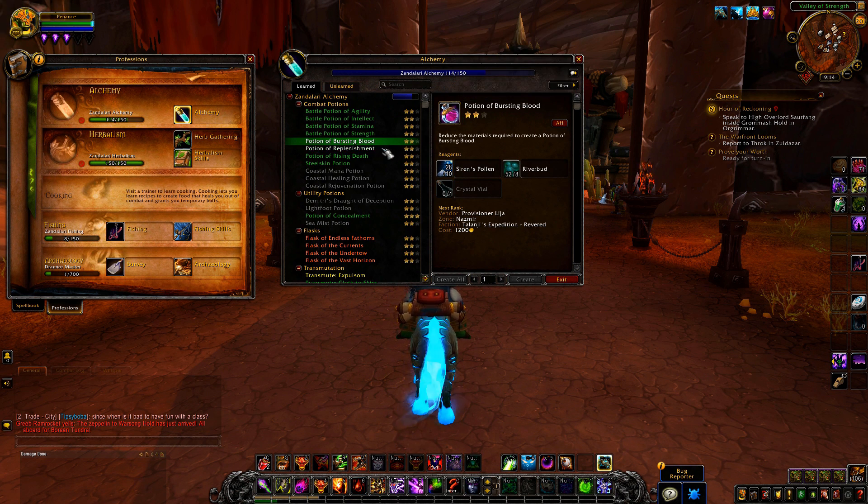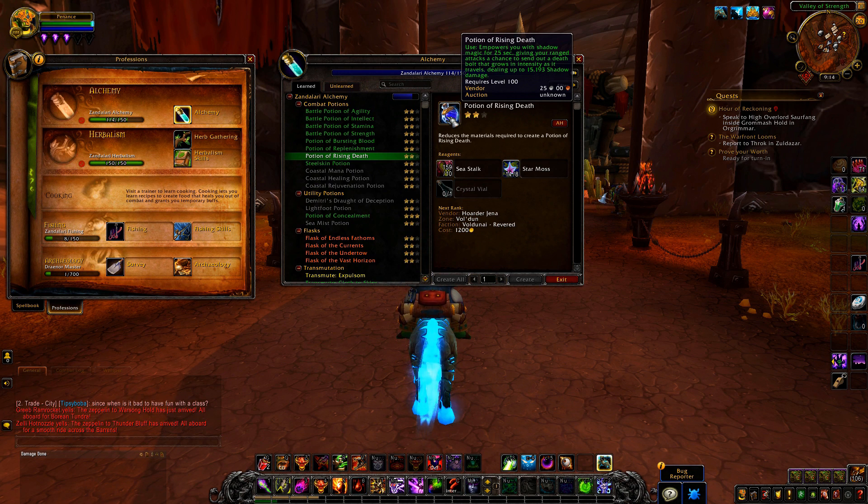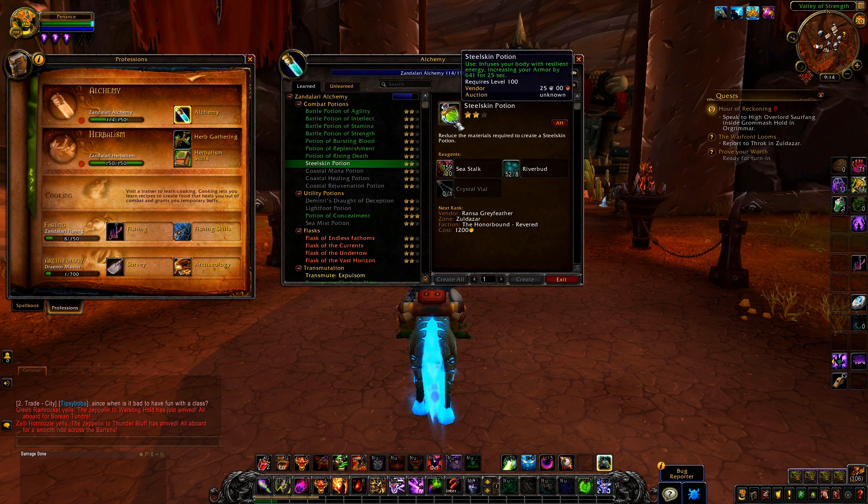So it's like a cleave potion. There's also the Potion of Replenishment, Elevated Status Focus to restore mana — similar to the old mana potion in Legion. There's Rising Death, giving your ranged attacks a chance to send out a death bolt that grows in intensity as it travels, dealing up to 15k shadow damage. And the Still Scheme potion, which is basically an armor potion for defensive.